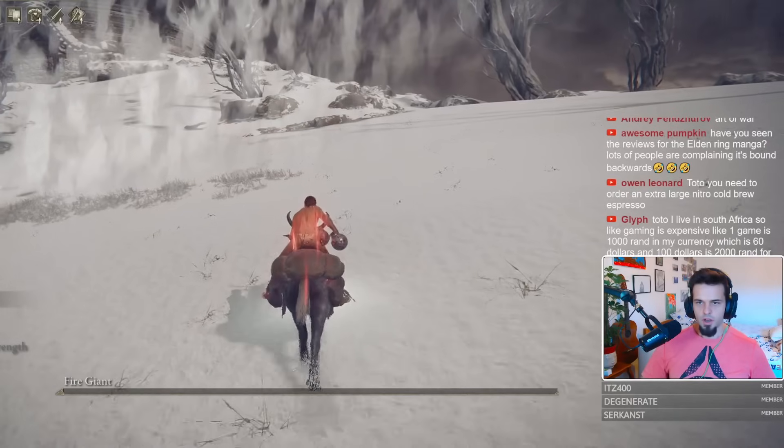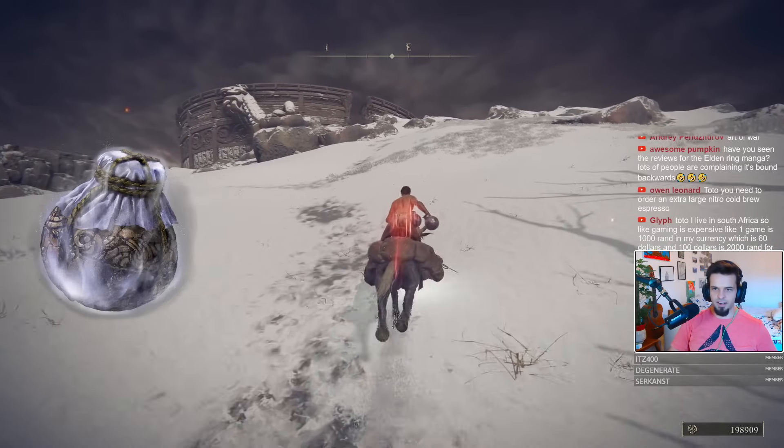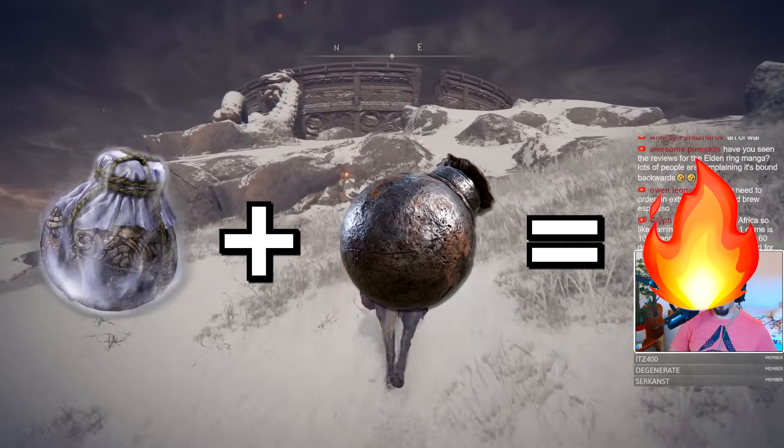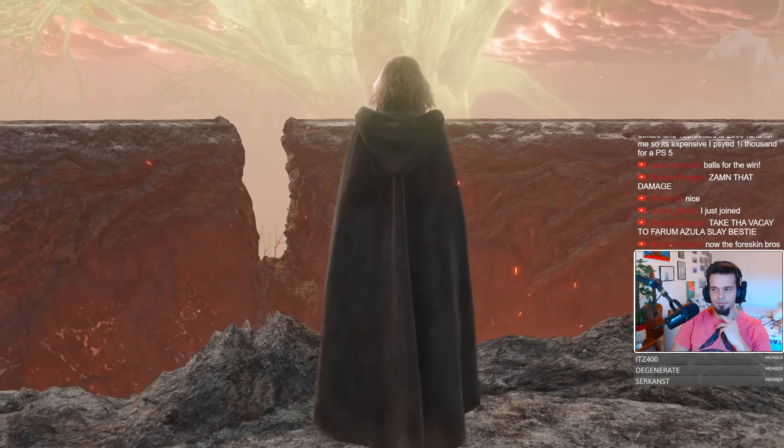Fire Giant, no hit! The combination of sleep pots plus staggers from the Iron Ball is just magnificent.